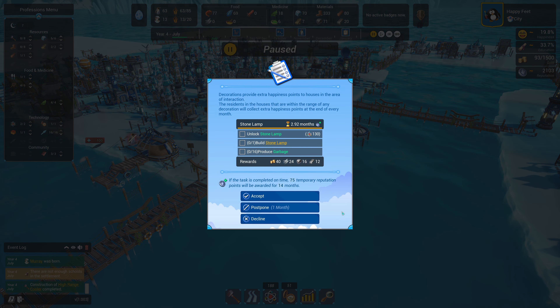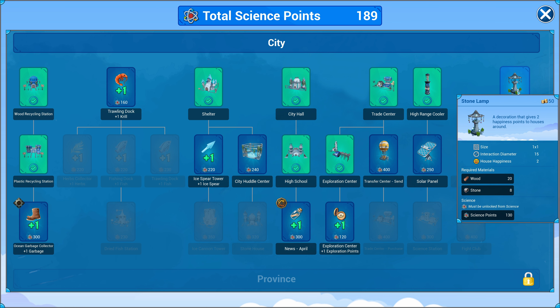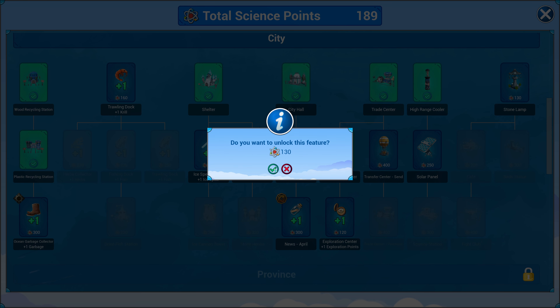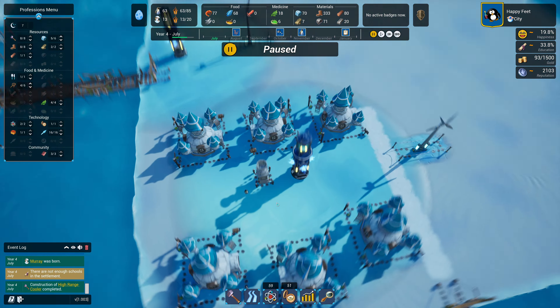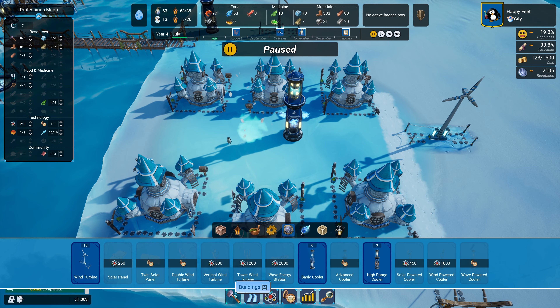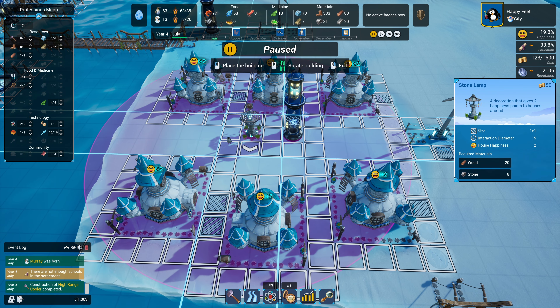I don't like these traders - they're crazy. There's a new unlock: stone lamp. It gives two happiness points, it's one by one. Is that better than the vase? Yes it is - it's better than the vase in almost every way, and it has a wider interaction area too. We'll take it. That vase I put in over here - I could tear this down since the stone lamp is strictly better.